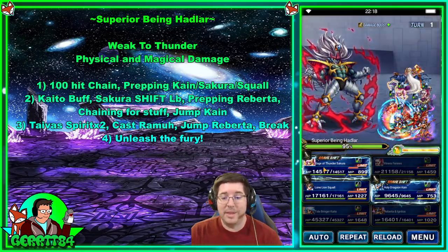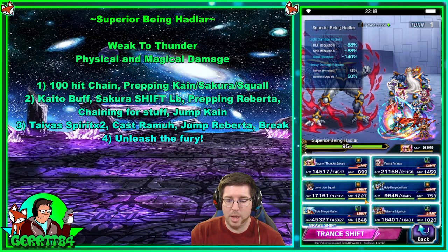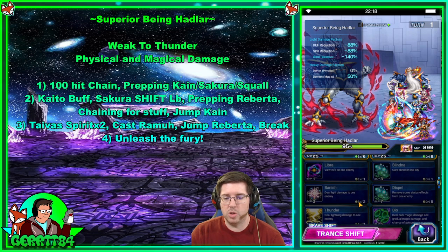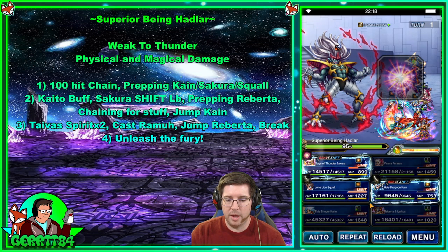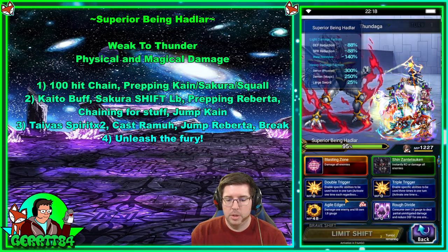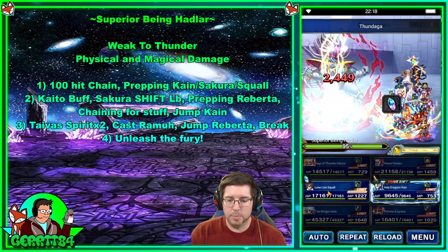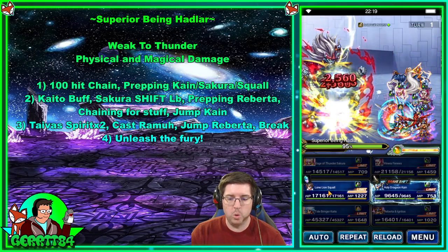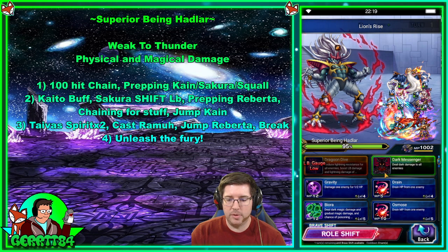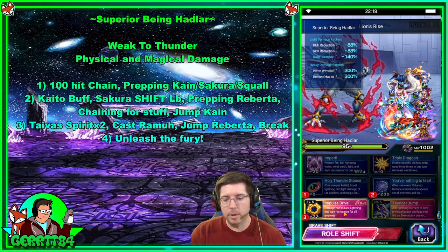That's out of the way. We can use Sage of Thunder to get some more crystal drops and True Thunder Stone to imbue everyone with lightning. Squall is going to get his Magnus and cooldowns out of the way, and Kane is going to use his Magnus and cooldowns as well and do a lightning imperil.